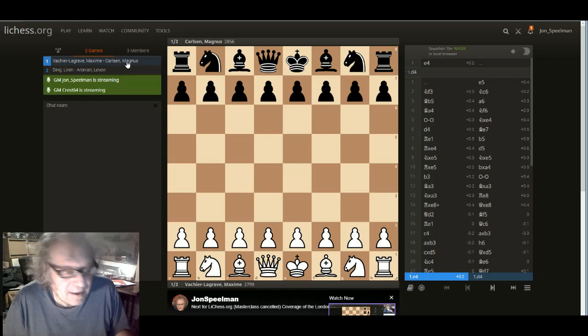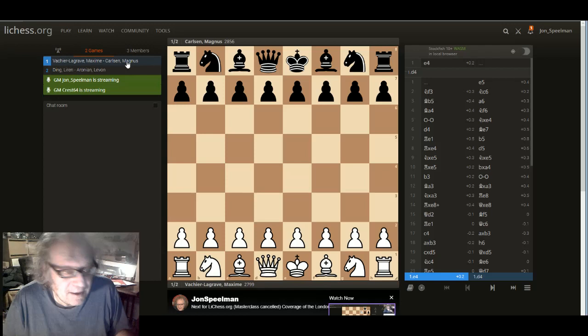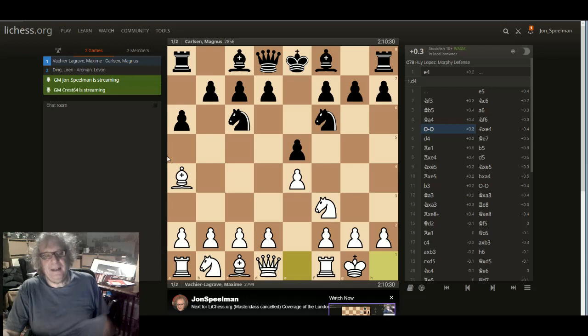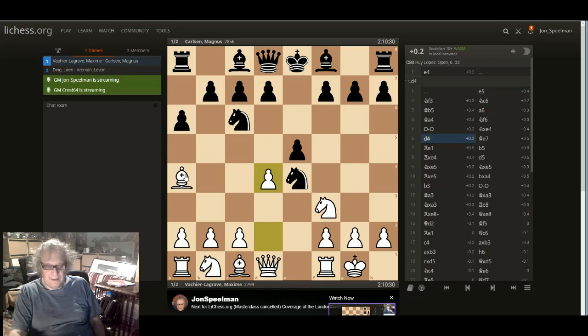We'll start with probably the less interesting game, which is Vachier-Lagrave against Carlsen. This is basically about theory rather than the game itself, which is fairly uninteresting. Carlsen has played a6, so it isn't a Berlin — without a6, bishop a4 it's a Berlin, which is a completely different animal. They always used to go b5, bishop b3, d5 in this position and get the open variation after d takes e5, bishop b6.